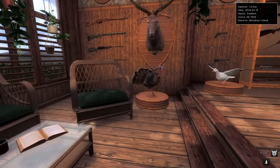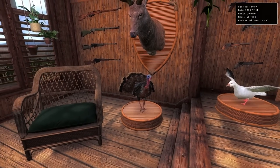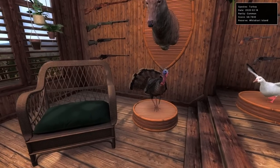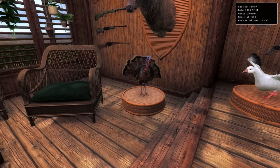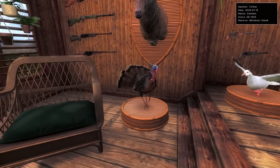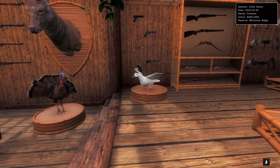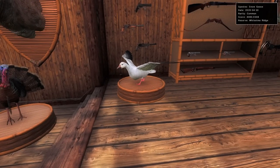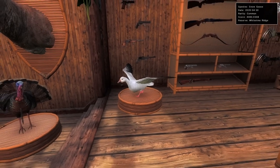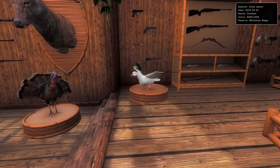I'll start on the floor down here with this turkey. I actually just put this here before we started recording — I did have a Canada goose here. For a very long time I didn't like turkeys in the trophy lodge; the old models just didn't look that good. We had this 68.7 turkey from Whiteheart shot back in February of 2020, and I thought that was better than a Canada goose. This is a really nice snow goose — a 4,480 scoring snow goose, shot only two months apart. It was on the leaderboard at the time.